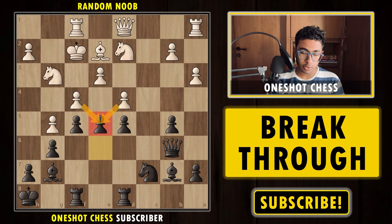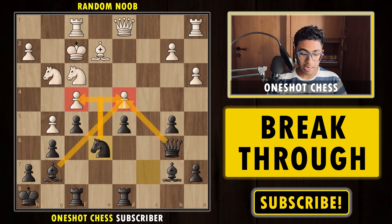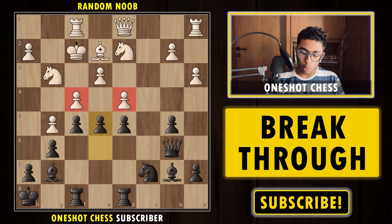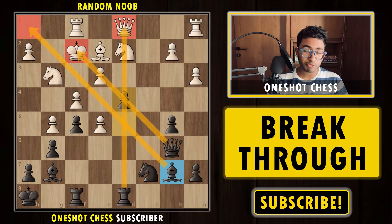After e5, white has two options to capture the pawn. For example, if white doesn't react and plays a move like Nf3, simply developing the pieces, we are happy to develop our pieces and play the move Ne6, putting more pressure. It's a triple attack and the f4 pawn is also hanging, so black is already winning. So after e5, white must take the pawn. If white takes with the d-pawn — after dxe5 — we play the move d4, trying to open up the position. After d4, we open up the bishop, and we are also trying to open up the rook and weaken the king.